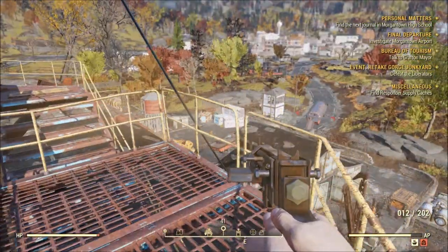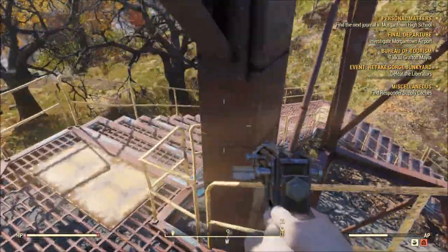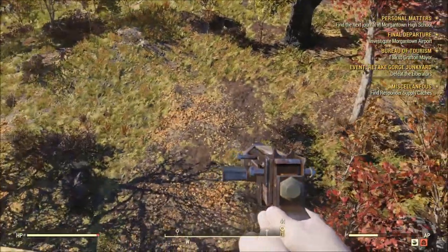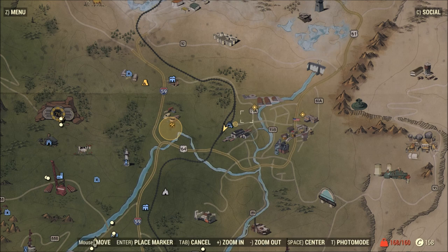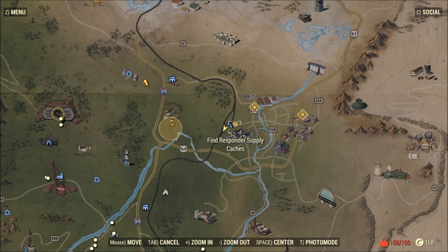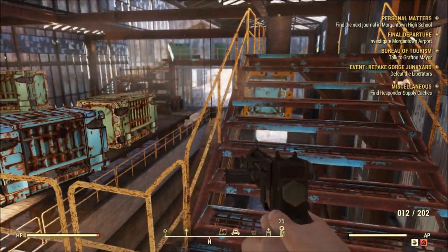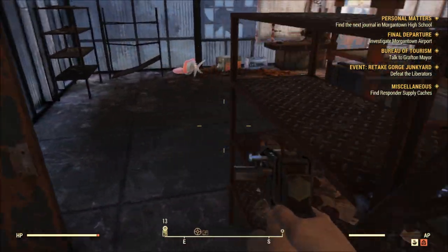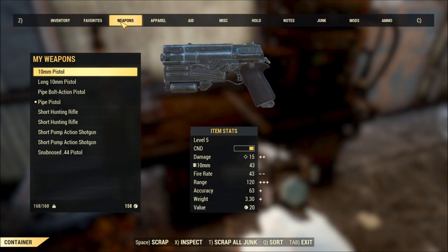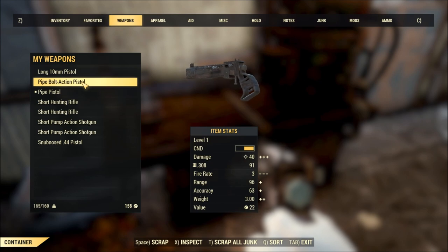I'm over-encumbered, which means my AP is going to get drained from running around — that's a new mechanic. I still need to find those responder caches. I'd like to move my camp if I could — maybe up here somewhere. There was that chemistry bench back there. Let me go scrap some of this stuff — not sure if you can do it at a cooking station. Weapons — scrap the pipe bolt action .308.